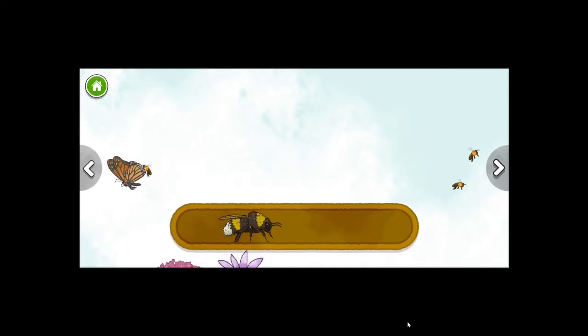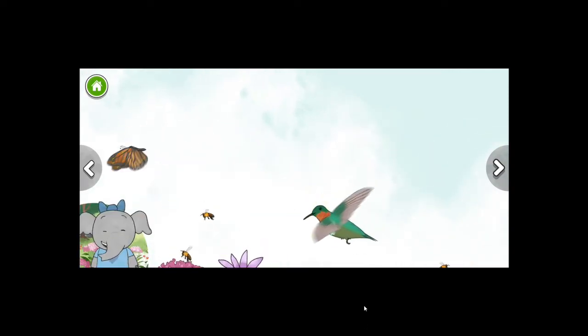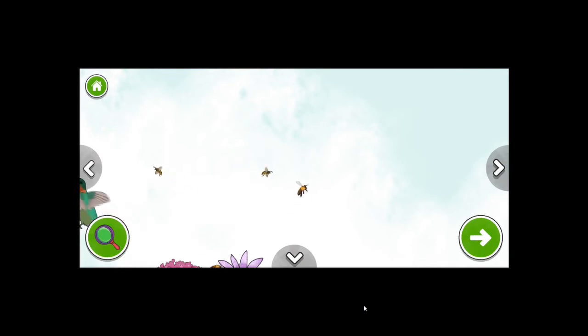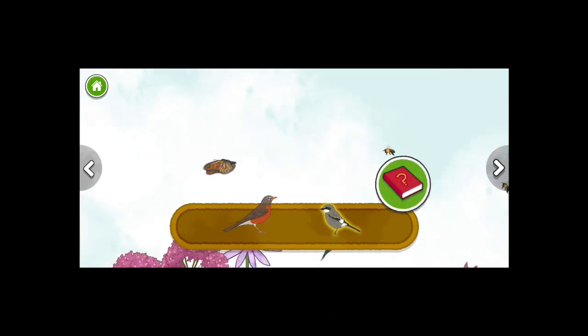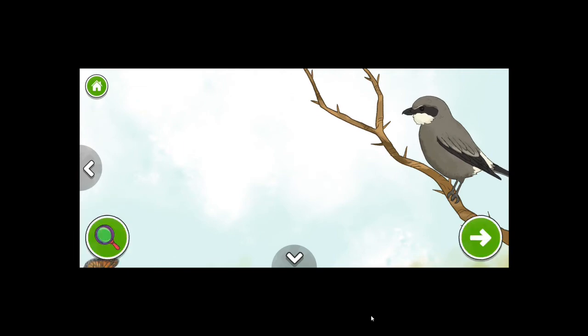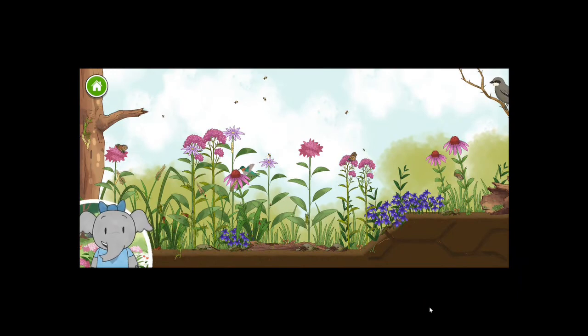Bumblebee. Ruby-throated hummingbird. It's time to move away from insects. Let's pick the hummingbird. The ruby-throated hummingbird is a small bird that flaps its wings very fast. It can fly around from spot to spot very quickly. Could we add some more animals? American robin. Loggerhead shrike. Looks like we can add more birds to the backyard. The shrike bird gets its food by sitting up high, spotting it, and quickly diving down to catch it — it works just like an eagle. We finished our habitat. I love nature.